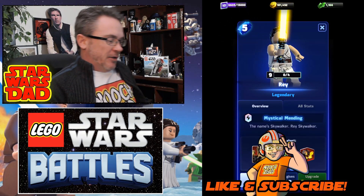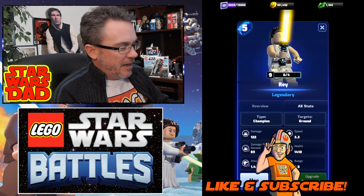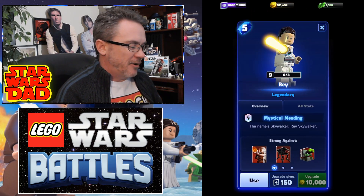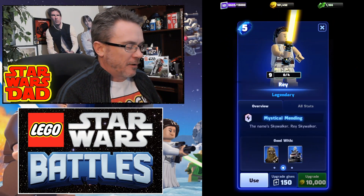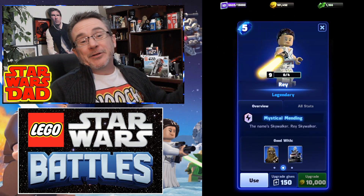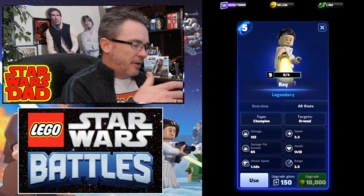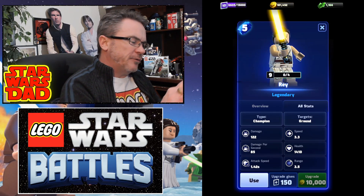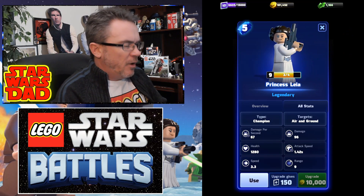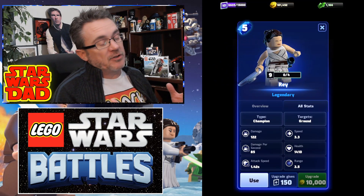Okay everybody, we got Rey here — Rey Skywalker. That's their entire quote for her, which kind of tells you what they did with Rey in the sequels. So we all know she's a big tanky champion. She has a lightsaber, so she does base damage. Her health is 1410 at level nine. Princess Leia's health at level nine is 1280. So she's tankier, and this is with the recent buffs they had for her. She's tankier than Princess Leia, and that's a good thing because she needs to be.